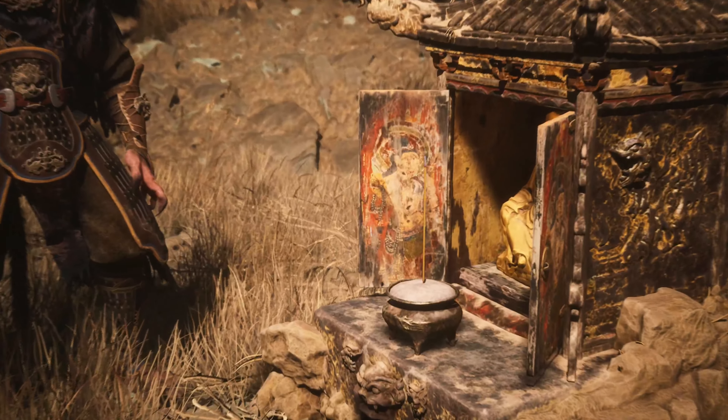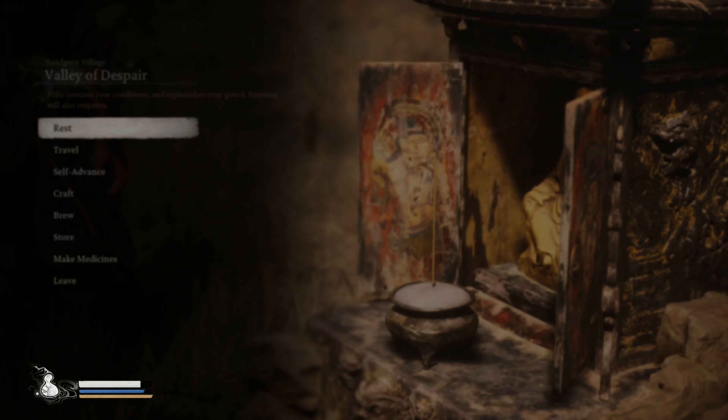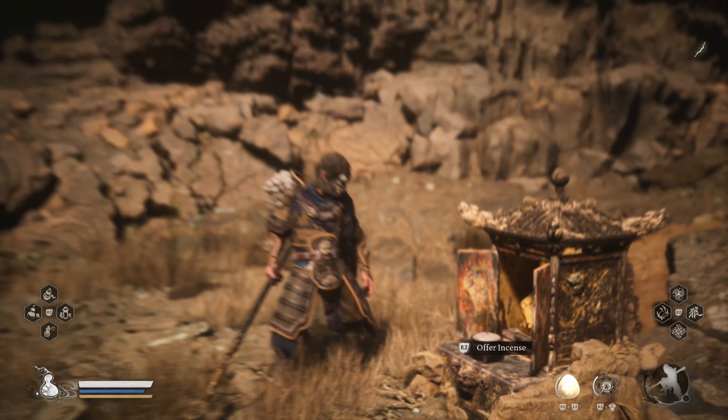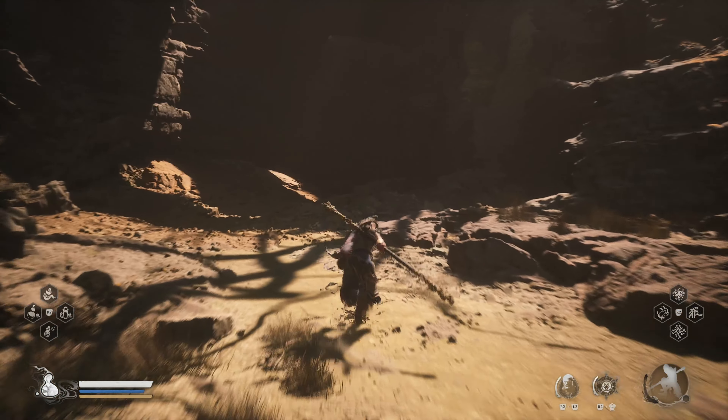If you need to, just make sure you rest at an incense and you can replenish that spirit's ability. We're going to rest here at the Valley of Despair — this is in Chapter 2. Now there are a couple of ways to get to the area where we're going to use this ability.